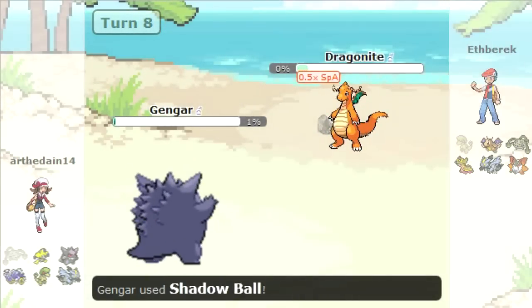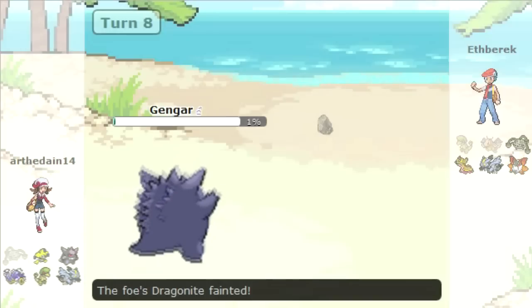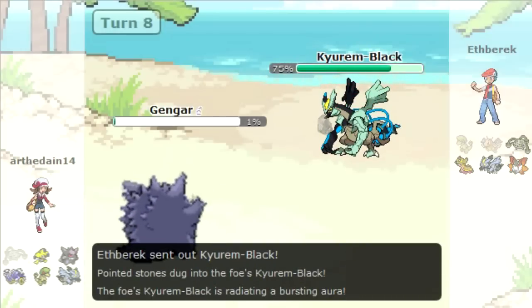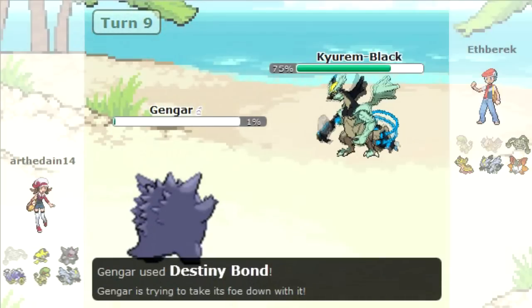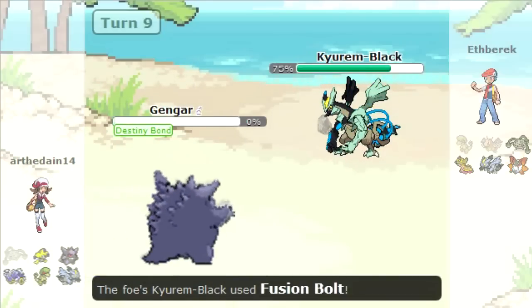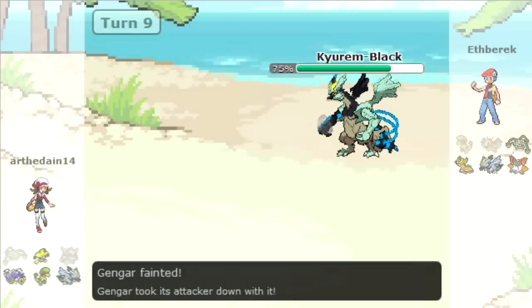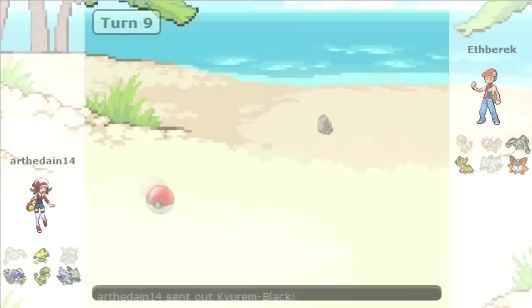I thought I was pretty smooth here, so I went into my Kyurem Black and was like, okay, I'm just gonna wreck shop here. But this guy outspeeds me, goes for Destiny Bond, and I went for Fusion Bolt because I didn't want to lock into Outrage. He ends up taking me out with Destiny Bond and I was like, god damn it, you've got to be kidding me.